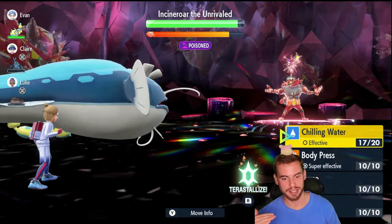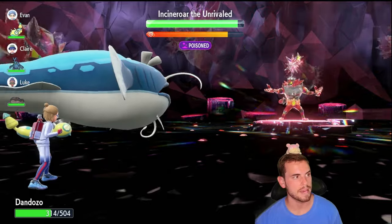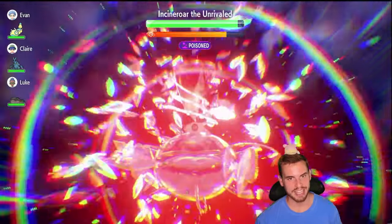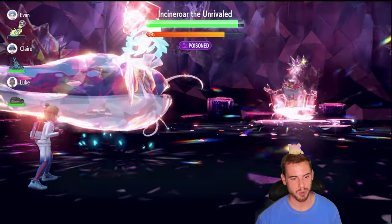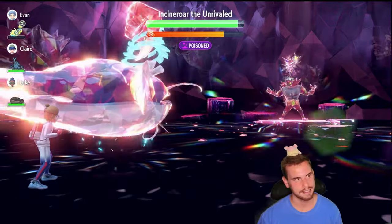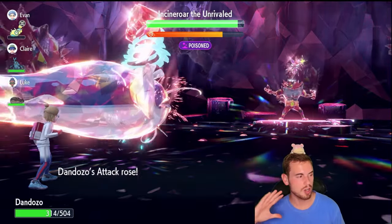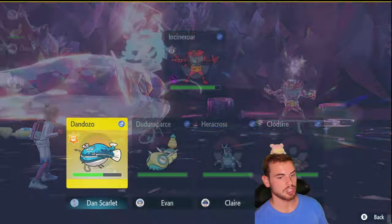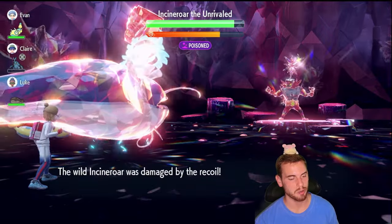Glad to see our first Dark Tera seven-star Tera raid — we've finally seen all of the Tera types in seven-star Tera raids! Now we're going to Terastallize and use Curse. We're Terastallizing before attacking because with the Fighting type we'll have a resistance to Darkest Lariat, which is Incineroar's strongest attack — it ignores any increases to our Defense. As for why Body Press and not just Fighting Tera Blast: because we're using Body Press, we can use one fewer Curse, making it slightly faster.